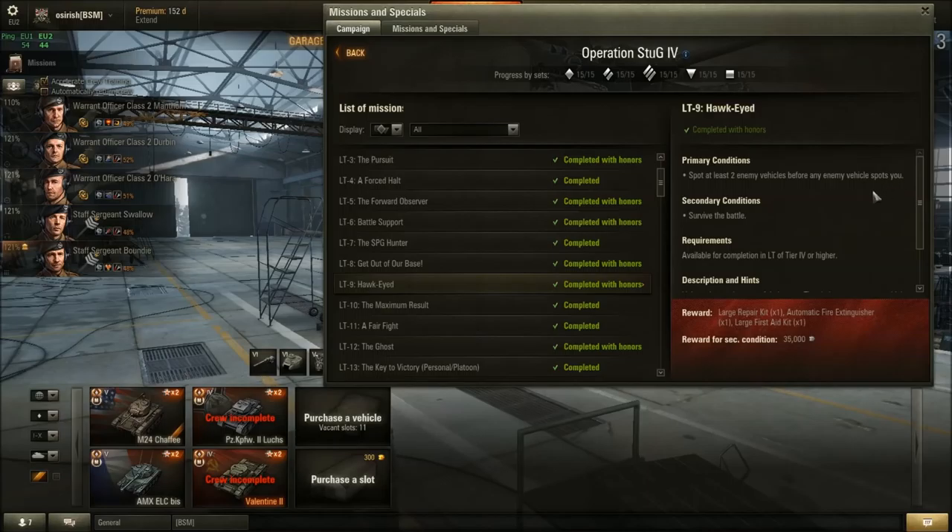Mission 9 — Hawkeye: Spot at least two enemy vehicles before any enemy vehicle spots you. You'll want a camo net, especially playing low-tier tanks. Drive to a bush, let the camo net kick in, then sit there with camo net and binocs. All you have to do is spot two tanks before they spot you — once spotted, you can either stay or relocate and play as normal.